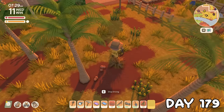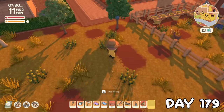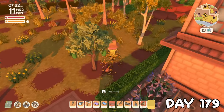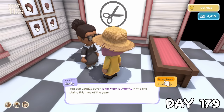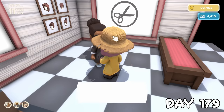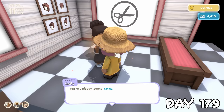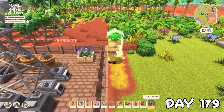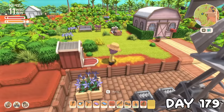On day 179, I tested out the new lawnmower, which felt a bit annoying to move, but apparently it stops the long grass growing back. Today Sally asked me for a blue moon butterfly — nice and easy — and on fulfilling her request, she called me a bloody legend. Erwin was selling a dog house for the first time, so I bought one and placed it in my garden in the hope that the doggo might hang out closer to home. Spoiler alert: it did not.